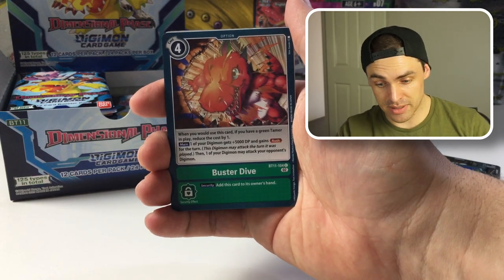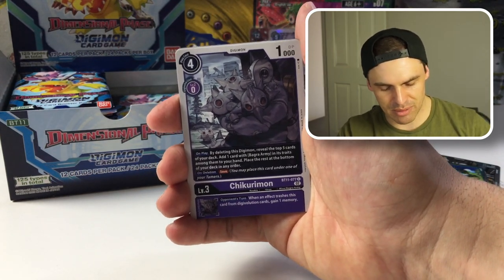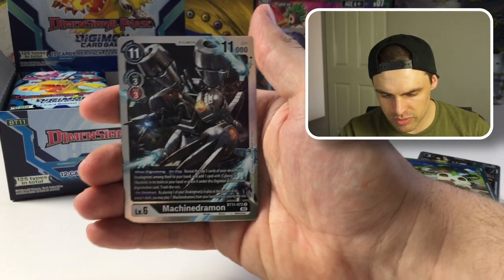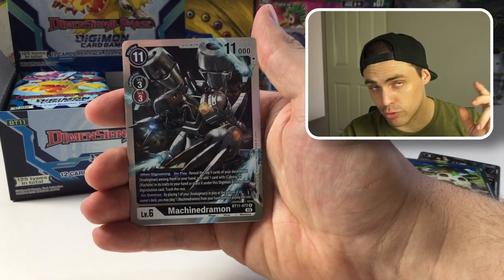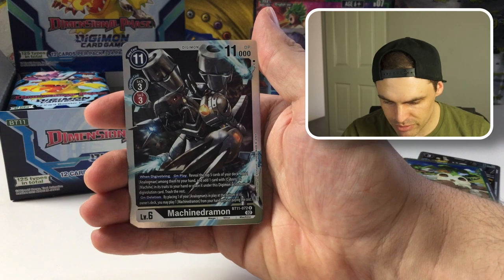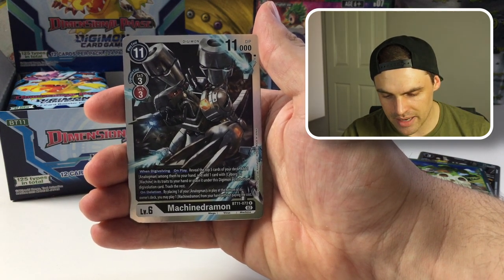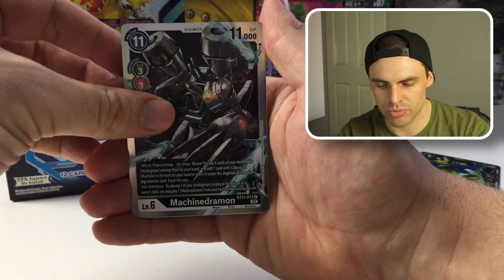Buster Drive could give some things Rush and a DP buff — Tyrannomon support right there. Gigadramon — some Machinedramon support in there. Chumon. Speaking of Machinedramon, this is the new Machinedramon — it's going to be nice and cool. When digivolving or on play, reveal the top five cards of your deck. Add an Analog Man — that's the new tamer we're looking for from the set — and add one card with Cyborg or Machined in its traits, basically all your level fives you can run with Machinedramon, and place it under this Digimon at the bottom of its sources. Trash the rest of the revealed cards.